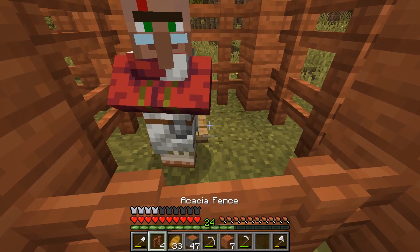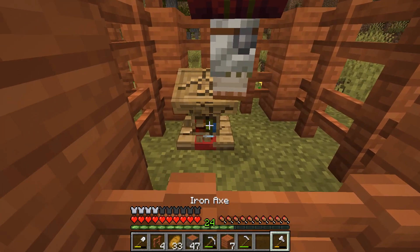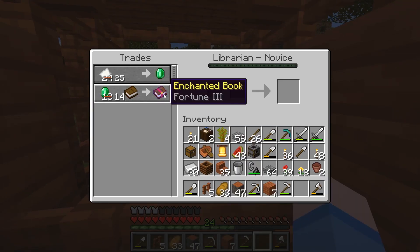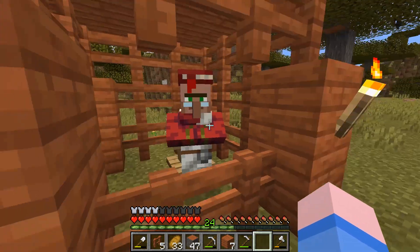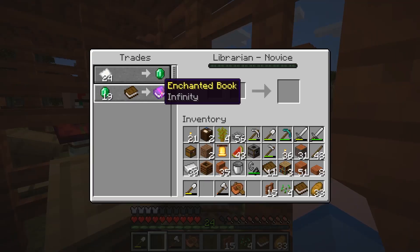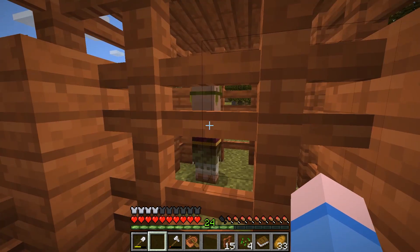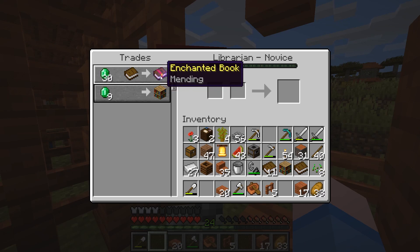Flame Punch II, Channeling — that's pretty good but not what we need. Fortune III — that's what I'm talking about! I'll take that. Kind of expensive but beggars can't be choosers. Infinity — I'll take it, also quite expensive. We got another guy we can try — Protection IV, that's a good one, I'll keep this one for sure. We got Mending boys, let's go!